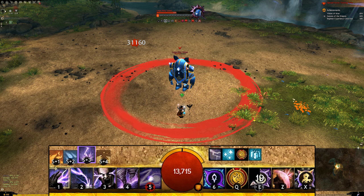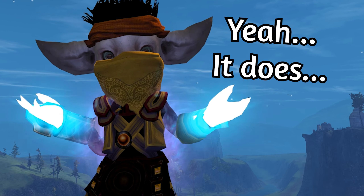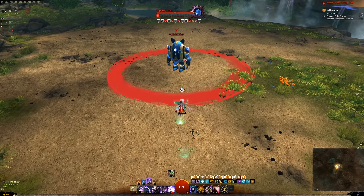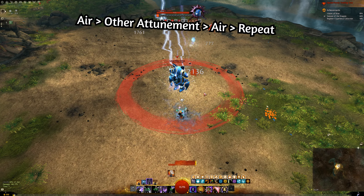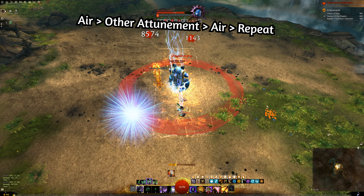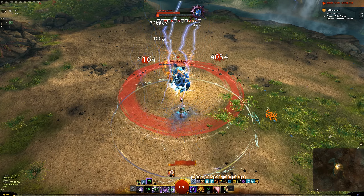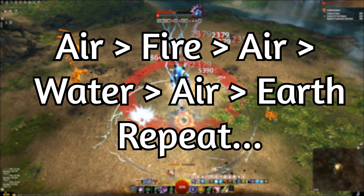Anyway, tap back into air and use the skills as before. There is just one rule really: once you have overloaded air, go to another attunement, use your skills and go back to air. The only exception happens when you switch to water — you can go to fire after water to cast an extra Dragon's Tooth, but you don't really have to, that's just my preference. I usually try to maintain this attunement rotation: air, fire, air, water, air, earth and repeat.